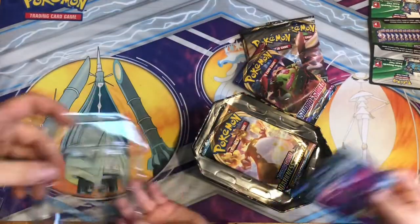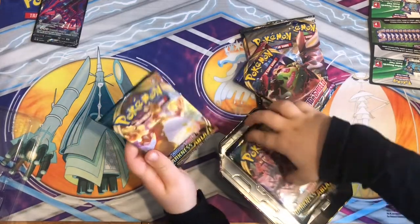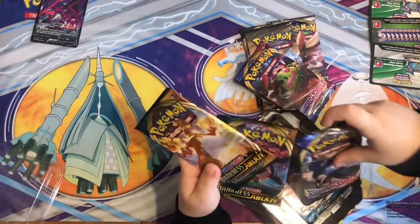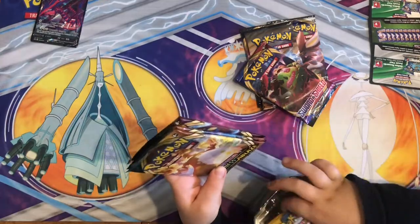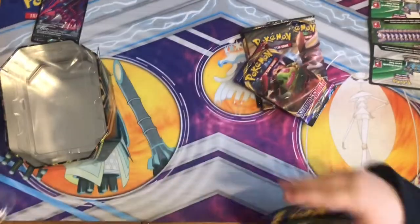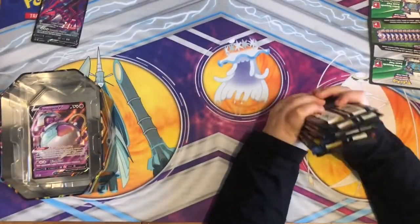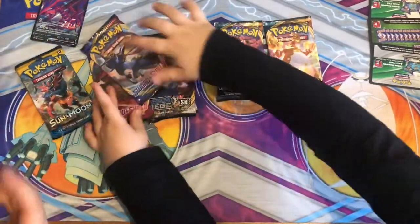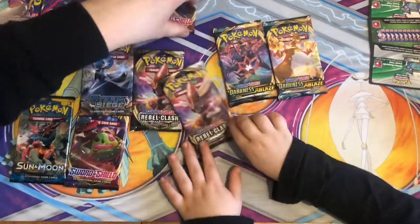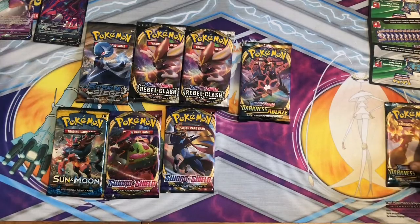We've got the nice Eternatus V promo, and Darkness Ablaze — that can have the V-Max Charizard in it. We've got Darkness Ablaze, Sword and Shield base, and a Sun and Moon — very nice. I'm just digging out this promo card. We have eight packs here guys, spread them out. Darkness Ablaze is going last because it's got the Charizard on the front.